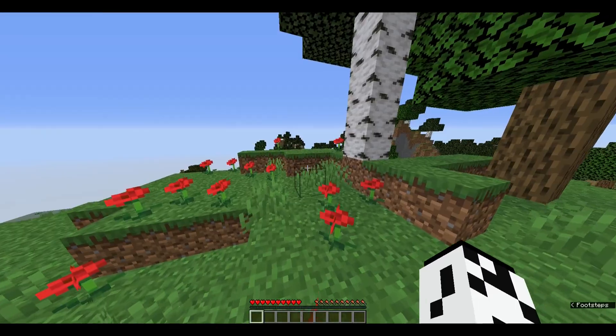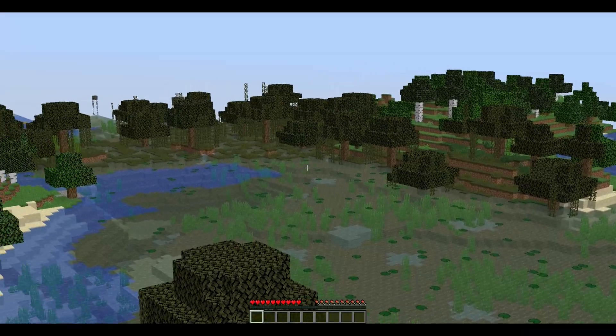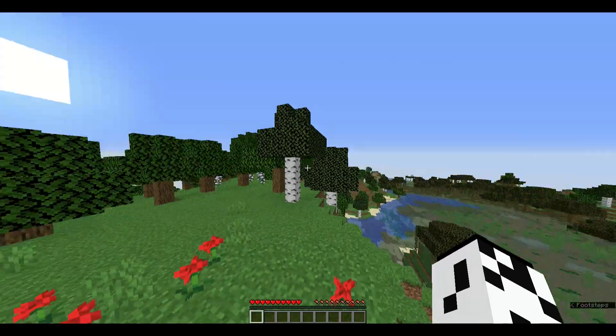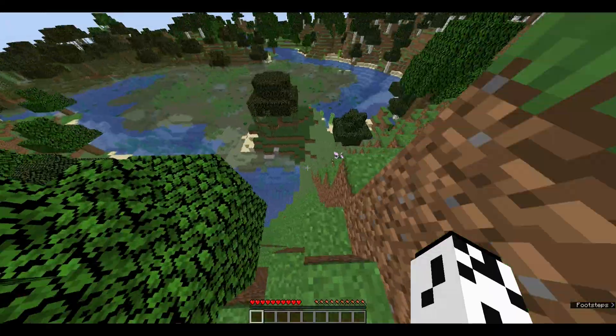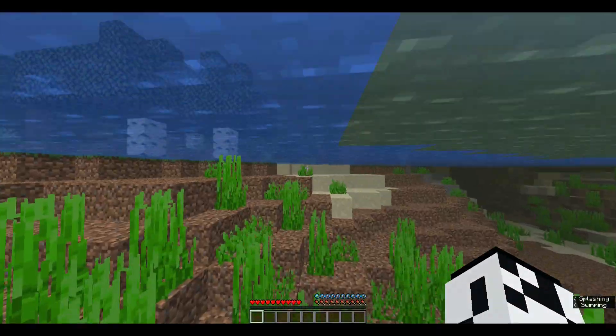It looks like we've spawned in a... ooh, this is nice. We got a swamp biome right off the bat. That's good. Spawn has a swamp, and there's a village. We're going to not start by punching wood — since we found a village, we are going to go to it. There's a blacksmith. That might just have the tool we need.